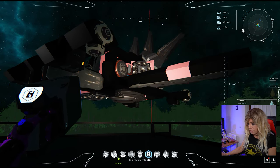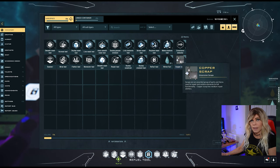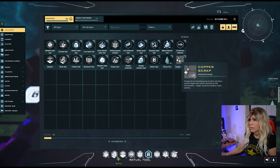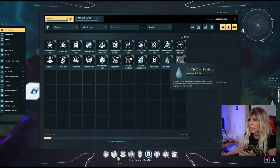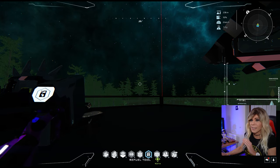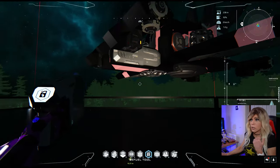Before we take off, a couple of tips. Make sure in your inventory you have some scraps, because there's a good chance you'll damage your ship on the way back, especially on your first time. I travel with copper rather than T1 materials like iron because copper repairs parts much faster. You also need some nitron fuel for traveling once you land, and you should take some space fuel as well.